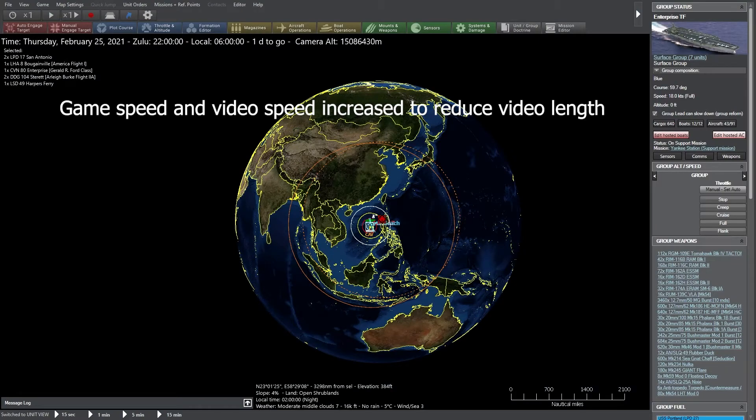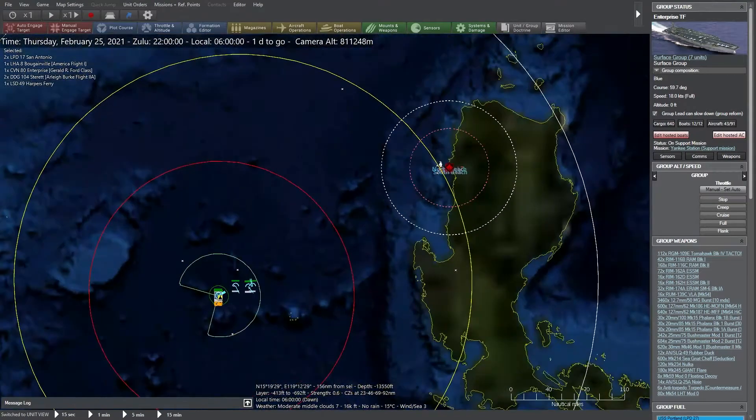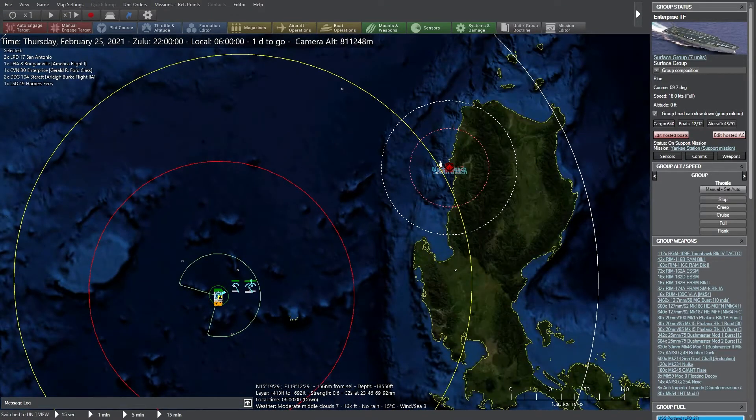In this video, we're going to show you an Amphibious Operation in Command Professional Edition. In the lower left corner of the screen, we have our Carrier Battle Group sailing northeast towards their objective. Our Carrier Battle Group consists of a Carrier, Amphibious Warfare ships, escorts, and a combat air patrol of four F/A-18 Super Hornets supported by an E-2 Hawkeye AEW aircraft.